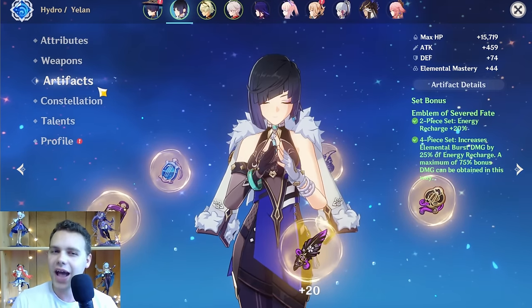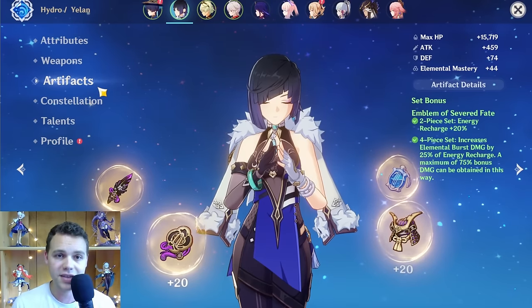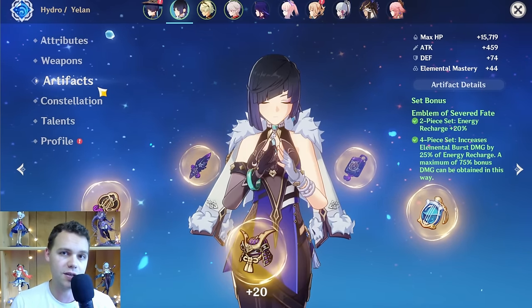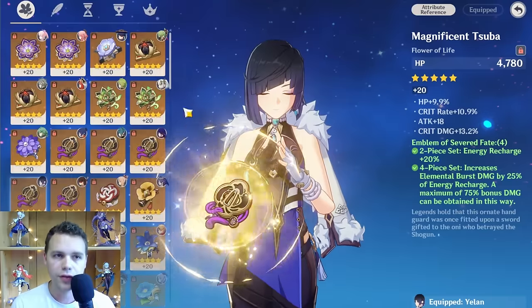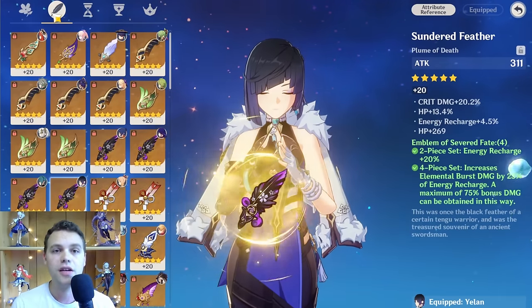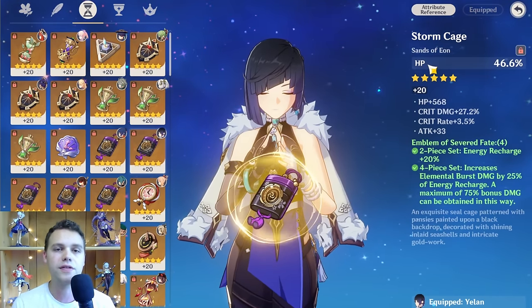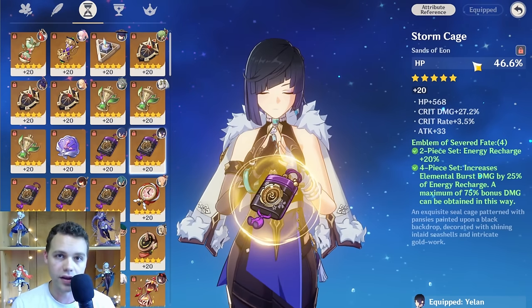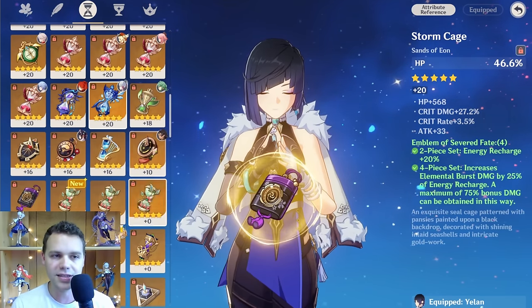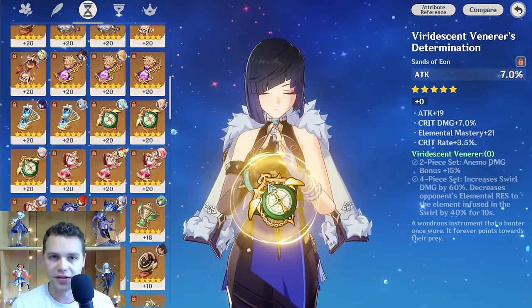Now you know where to farm, but how do you know if you actually have a good artifact piece? Recognizing when a piece is good, not good, or has potential can help you avoid spending too long or too short in a specific domain, thereby wasting resin. For beginners, the artifact breakdown goes like this: flowers are always HP, feathers are always flat attack, sands can be a huge variety — most of the time you're shooting for HP, attack, defense, EM, or ER depending on your character. You can't get crit or elemental damage bonus on a sands. All the stats are useful to someone, but not everyone. I tend to lock a good amount of my pieces if they have good substats.